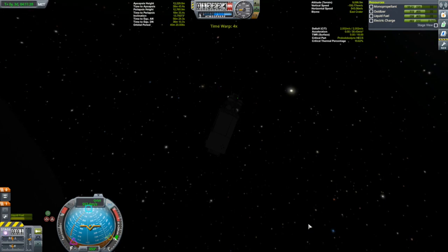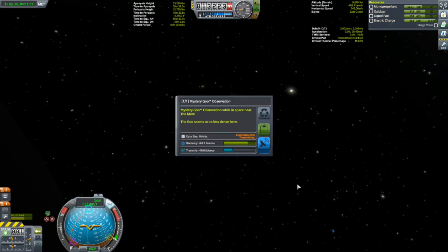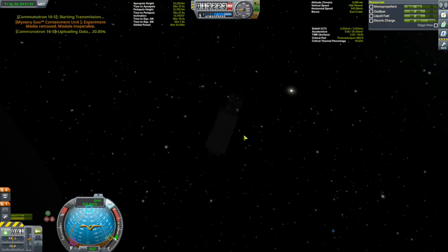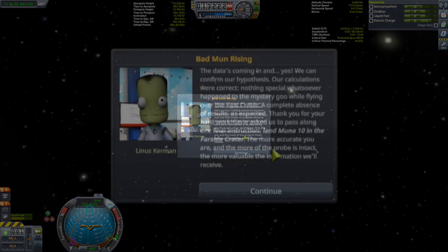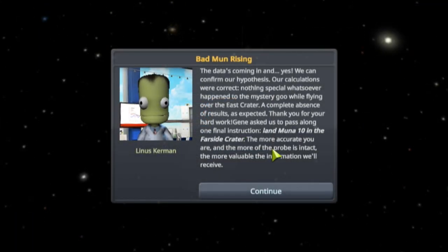Goo is on action group two. Transmit. Transmit that data. And that is another 500 points for doing that one. The data is coming in. We can confirm our hypothesis — our calculations were correct. Nothing special whatsoever happened to the mystery goo while flying over the east crater. A complete absence of results was expected. Thank you for your hard work.